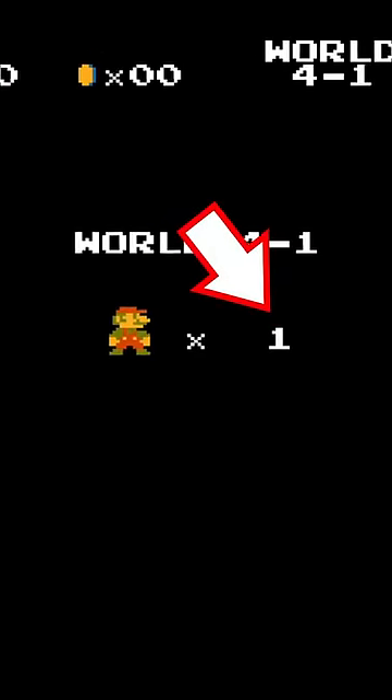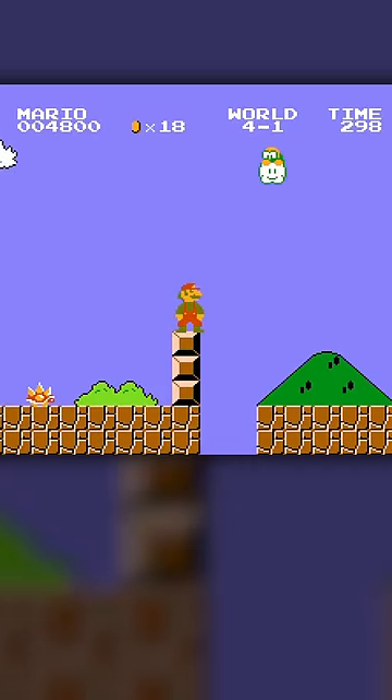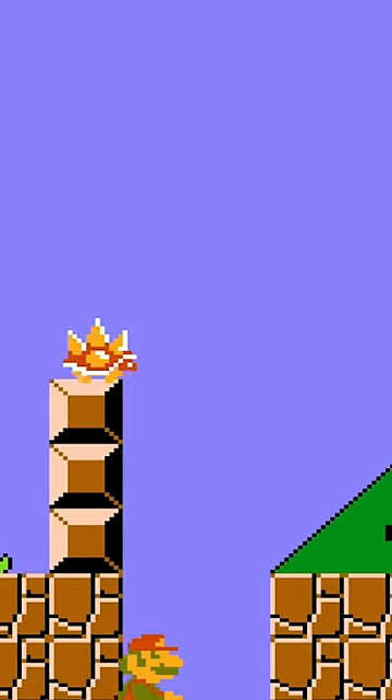You also want to make sure to have only one life left for this trick to work. Keep going until you reach a small opening next to this stack of three blocks. Don't jump yet! Keep an eye on the timer and leap into the pit right when it strikes 41 seconds.